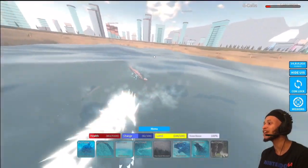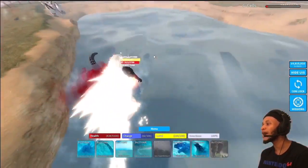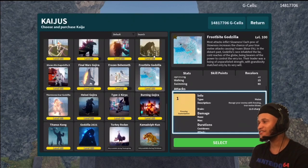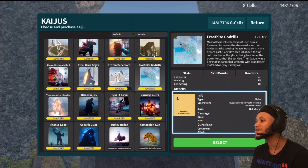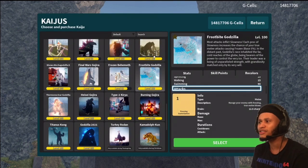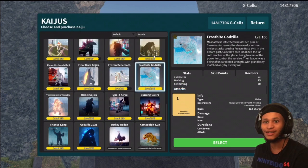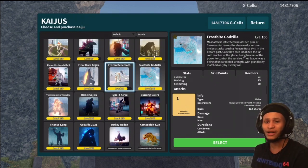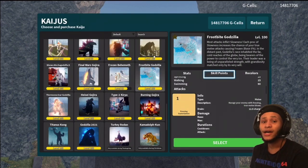You guys are all weak as hell. Alright guys, that's it for today's video. I highly recommend getting Frostbite Godzilla — this is easily hands down one of my favorites to use, especially as a remodeled kaiju. It's definitely worth it. You'll need the Frostbite Pass, which also includes Frostbite Behemoth. I'm almost maxed on that too, so I might do a video on that before the weekend's over. Thanks for watching — see you next time!